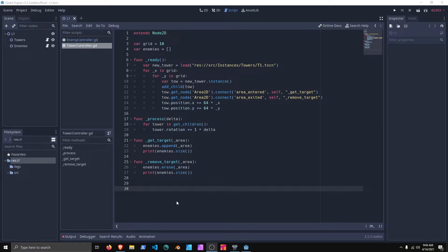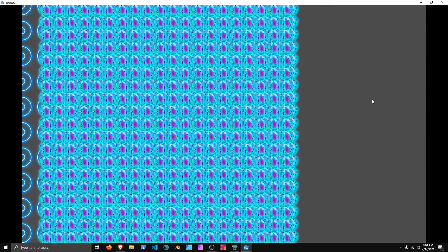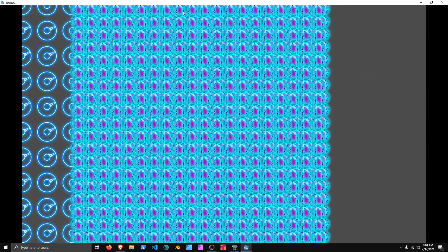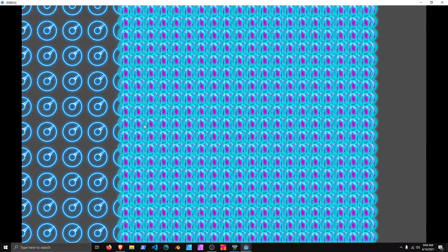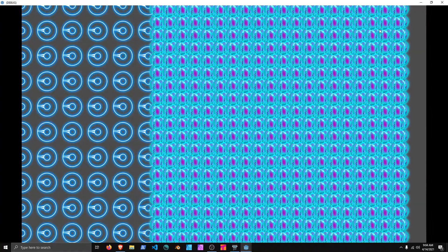I started following a tutorial for Unreal Engine 4 and got a tower defense thing, then I decided to make this in Godot. So basically it's spawning an X for loop and then it does a Y for loop, and then we have a bunch of for each enemy move and for each tower rotate.